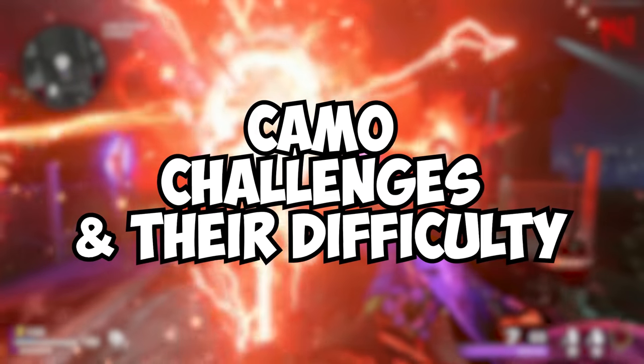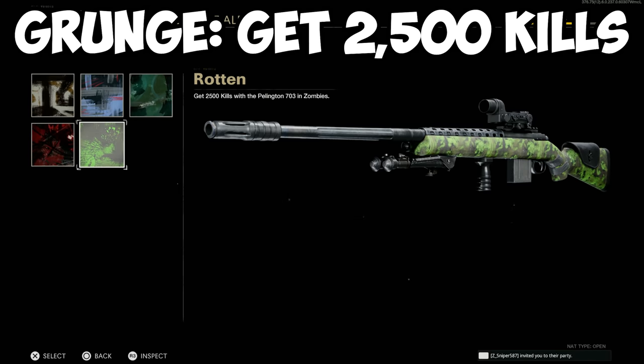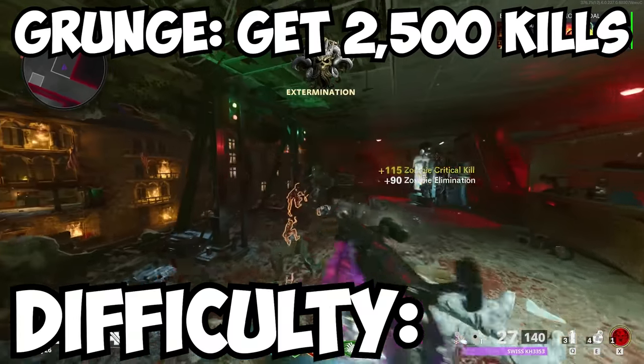Now let's go over each camo challenge and their difficulty rating. For the grunge camos, you need to get 2,500 kills with your sniper in Zombies. This is pretty basic — you just gotta get kills with whatever sniper you're using. Difficulty? Simple.